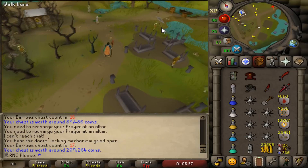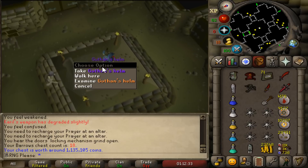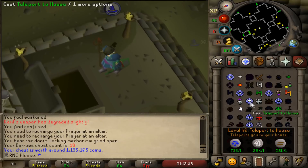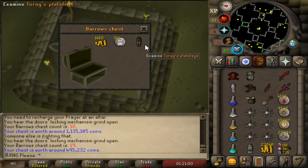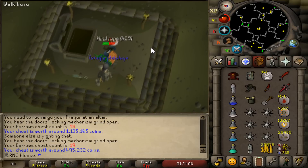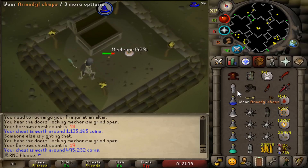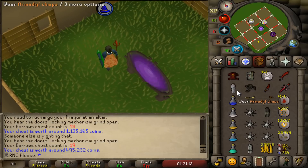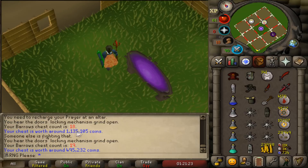Should we get those tank legs now? Oh wow — back to back items! It's Guthan's helm! Oh my god, that's sick — Verac's helm, Guthan's helm... and back to back to back it's Torag's platelegs! Oh my god that may sound like a little twat right now but we just got back-to-back-to-back! We got Karil's on 17, Guthan's helm on 18, and Torag's platelegs on 19!